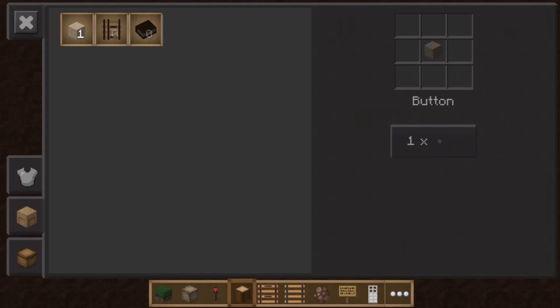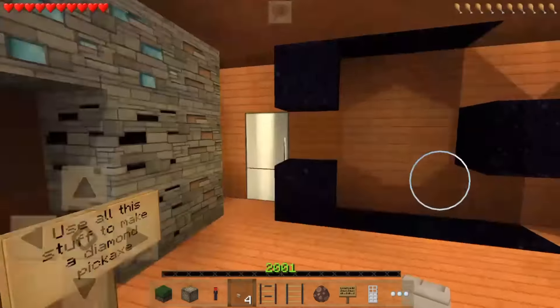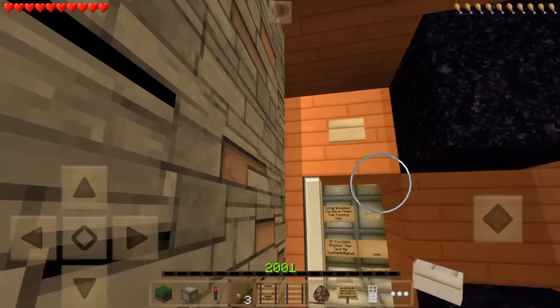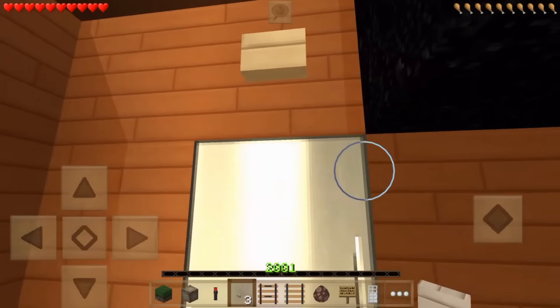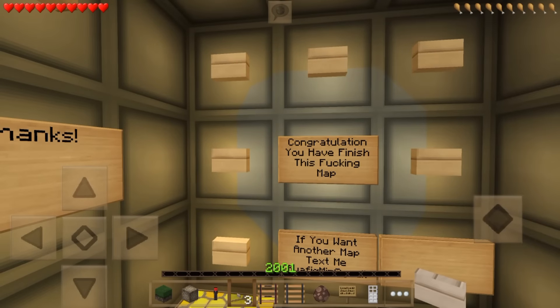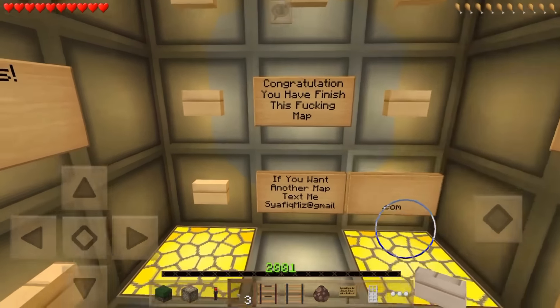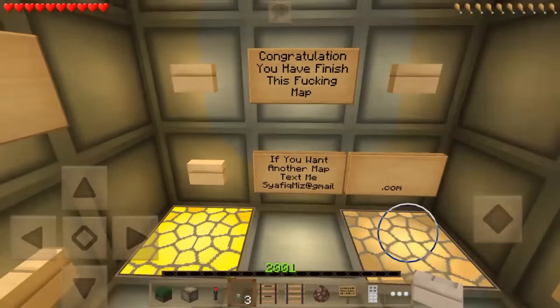We can make four buttons - should we make four? We've made four buttons anyway, we'll probably only need one for now. And what's in that chest? 'Congratulations, you have finished this map! If you want another map, email me.' So that is a crazy quick map!